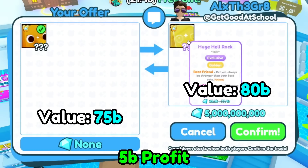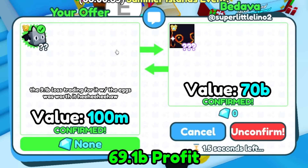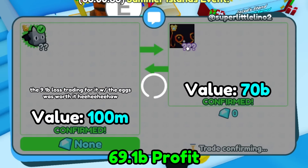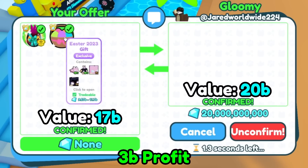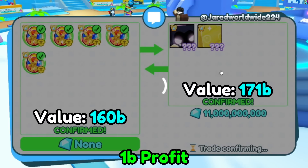I'm doing huge pterodactyl for a huge rock plus 5 billion diamonds. I'm trading the signed scary cat for a huge rock that is also signed. I'm getting 20 billion for my Easter 2023 gift and tiki egg. I'm giving 5 eggs for 2 huges and 11 billion diamonds.